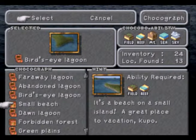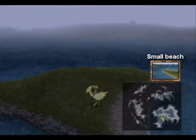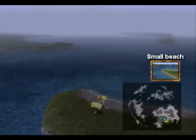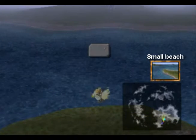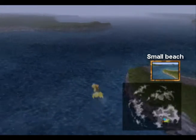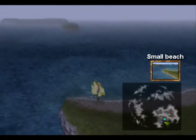Next we want the Small Beach — it's a beach on a small island, a great place to vacation. I believe it's on the opposite side — in fact it is directly south from the Chocobo Forest. Not much of a vacation, but okay. Should be this island right here.